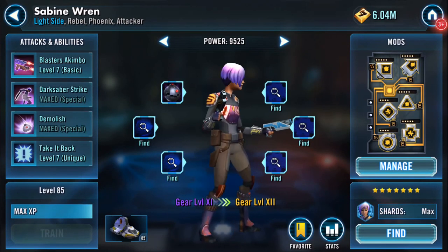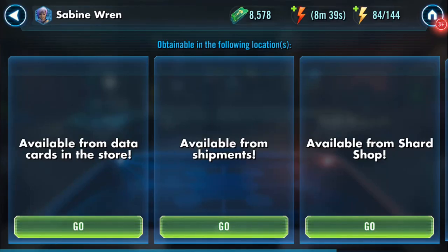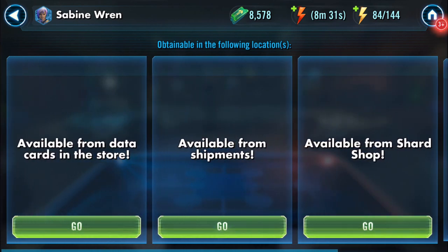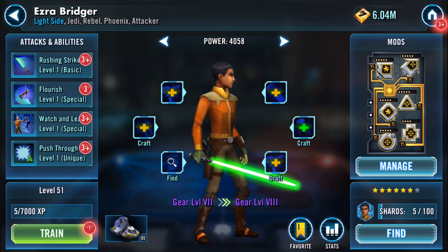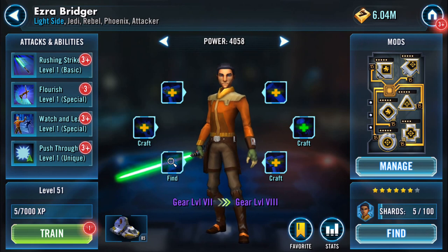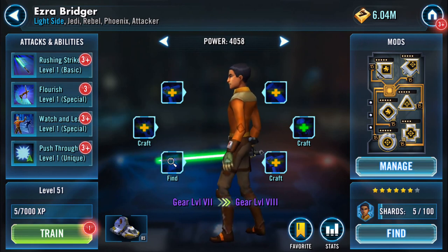Kanan is from the Squad Arena store. She's the tricky one — she's available on one hard node or the shard shop, and apparently she's in shipments right now. Anyway, that's me waffled on far too long. Ezra is now up to six stars — thank you for watching, bye!